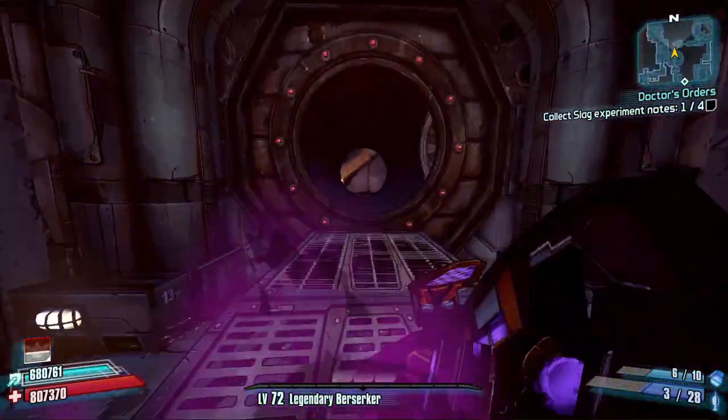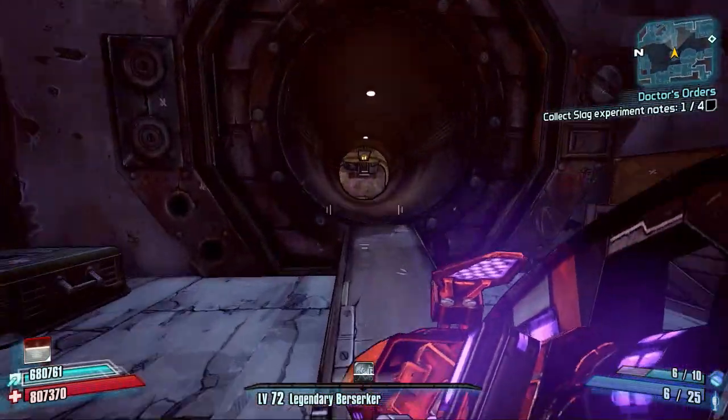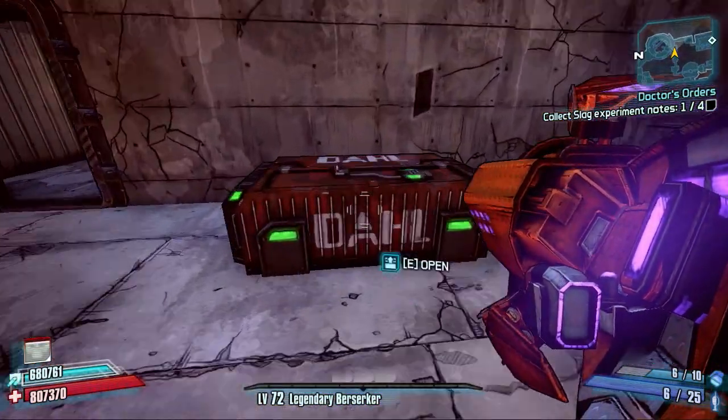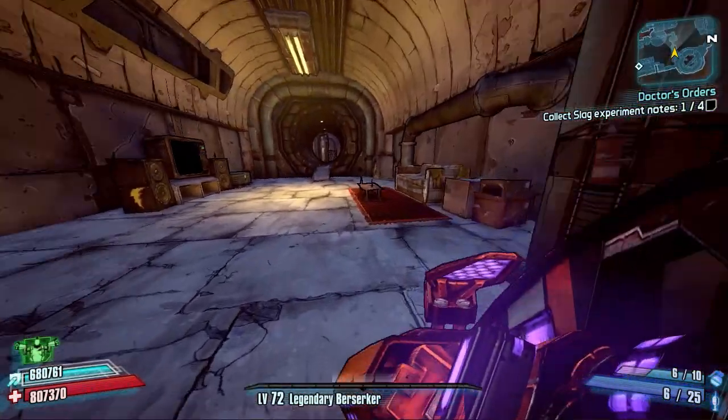Once they're down, run through into the next area and we've got a nice big red dial chest to pick up straight away as we get in here. But this is the area where we spawn the secret boss — he comes out just over here. To spawn him in, you've got five red lights above you just here.